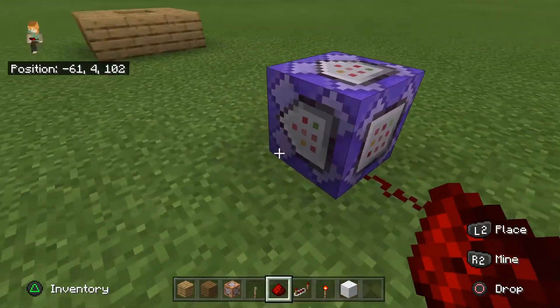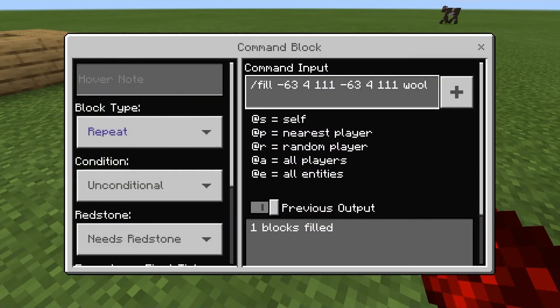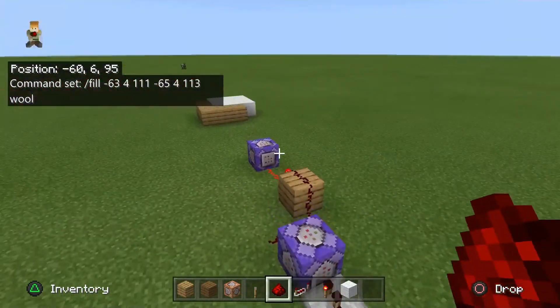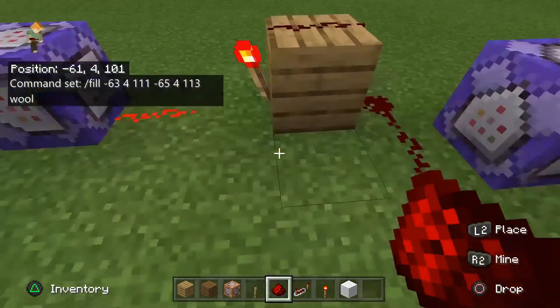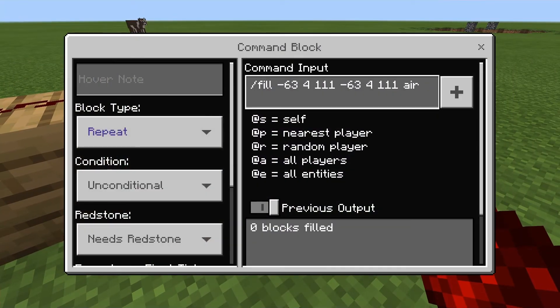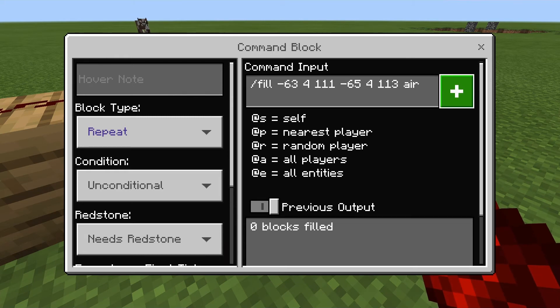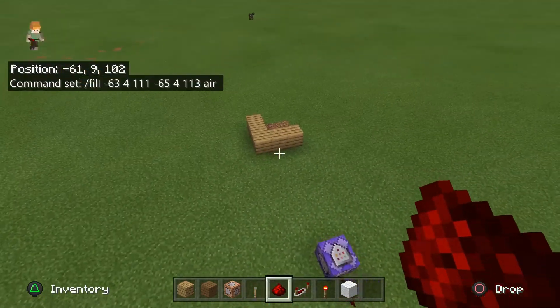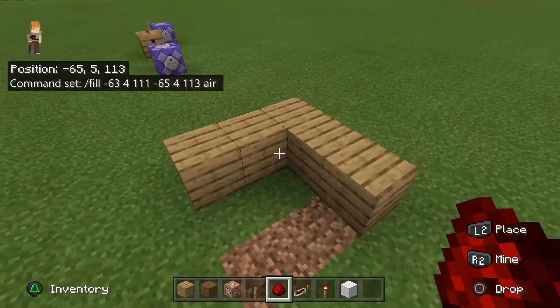If you want a larger area, just change the coordinate range. I'm changing this one to 113 and 65 — when I turn it off, you can see it's quite a bit bigger now. Then I update the air command block to match, and turning it back off clears the whole area.